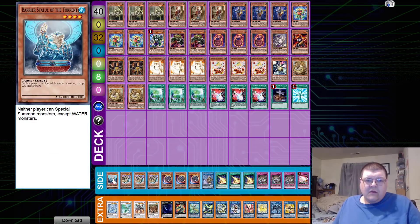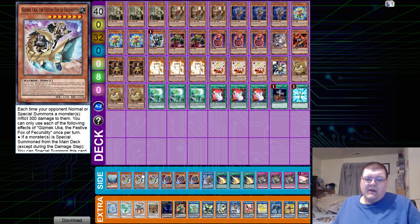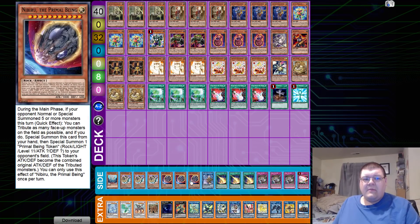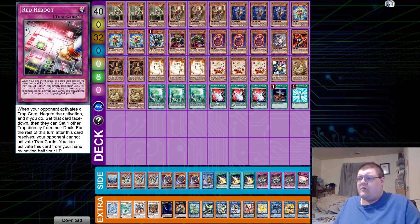So the interaction is: your opponent makes Needle Fiber, you summon Gizmek Inari Fox, then summon the Barrier Statue of Water. Congratulations — you've stunted the advancement of your opponent's entire turn. In a format where things are more contained and you can see where the troublesome cards are, picking the appropriate Barrier Statue is very interesting. We also have triple copies of Nibiru, one copy of Area the Water Charmer so we can link out our Barrier Statue if we hard draw it, triple Lightning Storm, triple Evenly Matched, and one copy of Red Reboot.